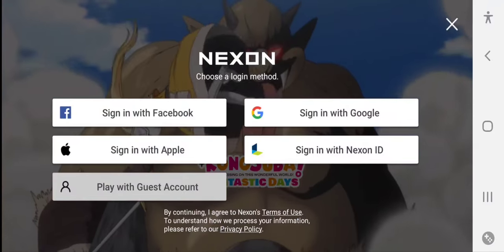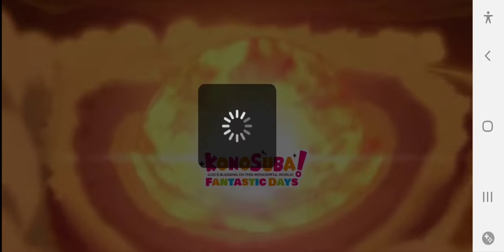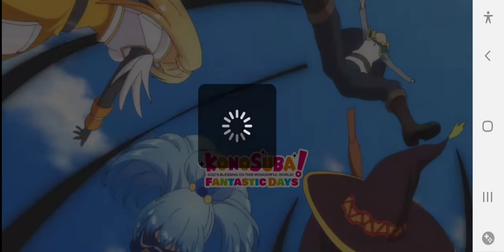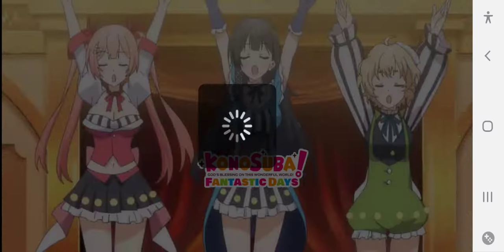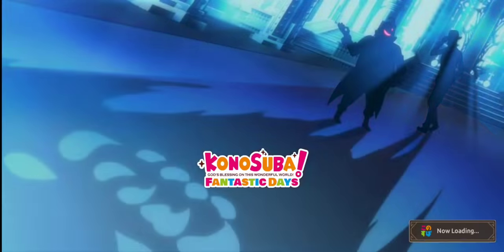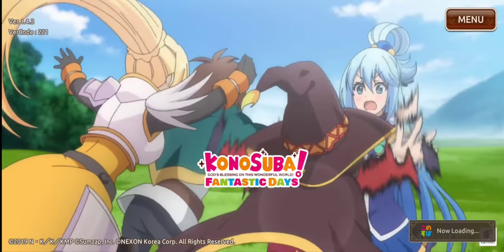Once you've installed the game, click 'Play with Guest Account.' For your first download you'll have to do a big 2.5 gig update between clicking guest account and actually getting into the game, but for the sake of this video we'll be able to just jump straight in.